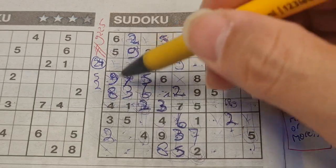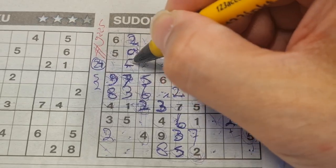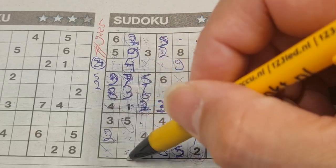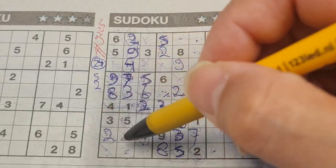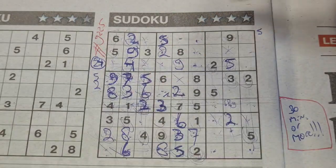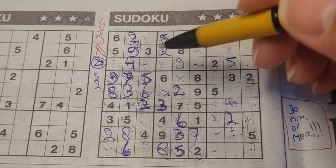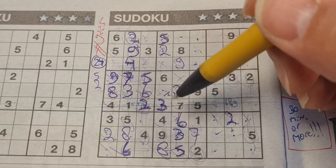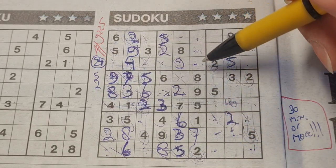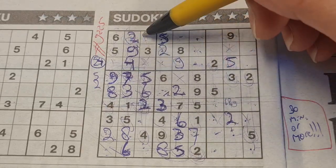Four in the third column, four in the first column — so the second column only one place left for four: it should be there. Two numbers left: six and eight are missing. We have eight in the last row — no eight there, eight should be here and six goes there. I need a seven here and a nine here — seven, nine, one, one, seven, eight.